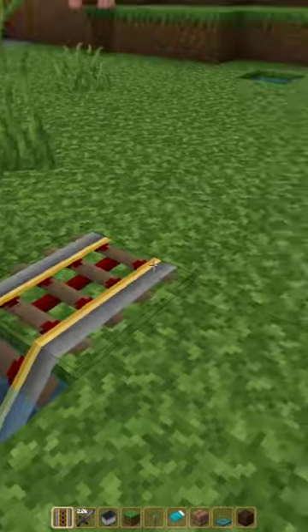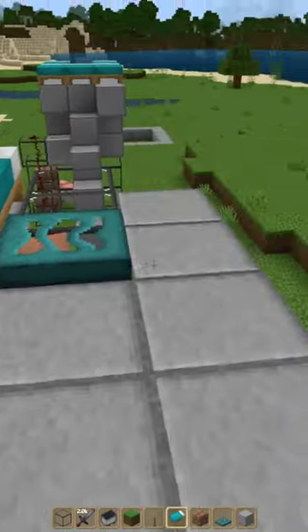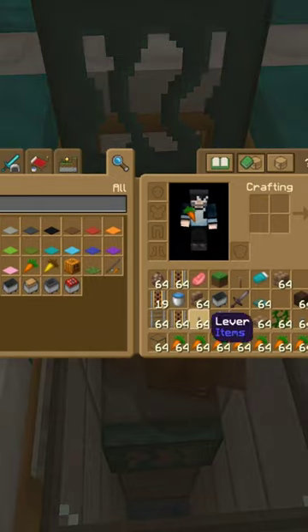Place down three powered rails and a lever here. Place a block here and here and place down five beds. Give your villagers six stacks of carrots or potatoes.